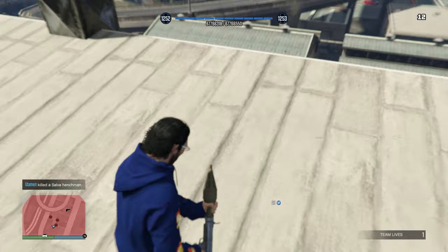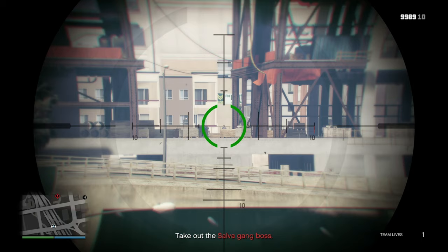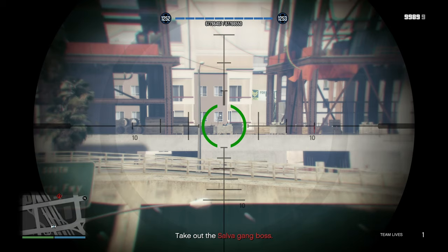For the gang boss, make your way to the Pillbox Hill Medical Center, get on the bridge, and utilize your sniper rifle — preferably a heavy sniper or Mark II — to take out as many targets as you can at the construction site.